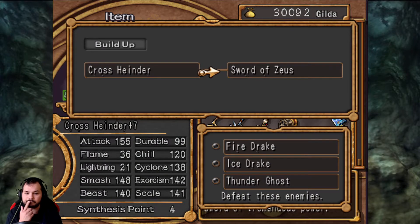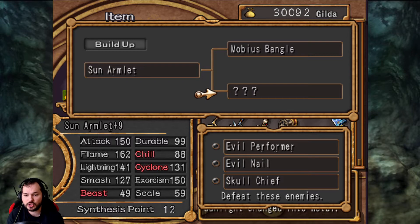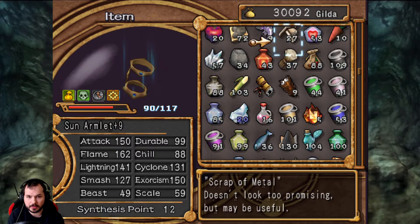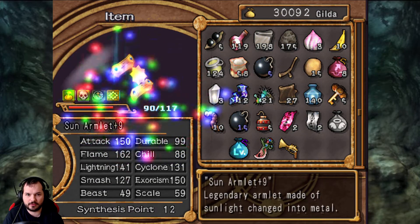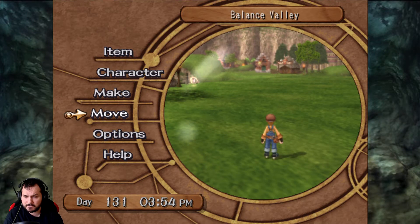What about her again? We got what we need for Sword of Zeus, we just have very little Flame and Lightning — but that's not something I really need right now. Here we have Chill, Cyclone, Beast. Let's put in some Beast, because why not? I want 12! Just because we can. Like I said, I pretty much have infinite amounts of Elemental Crystals because I can very easily get more money. I think we are pretty good.